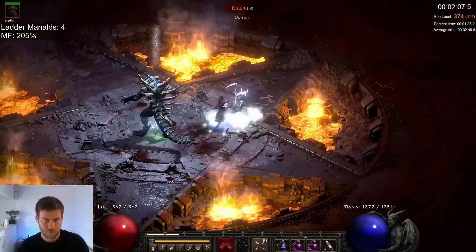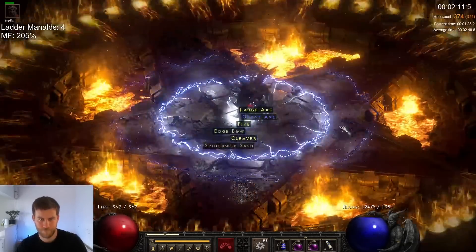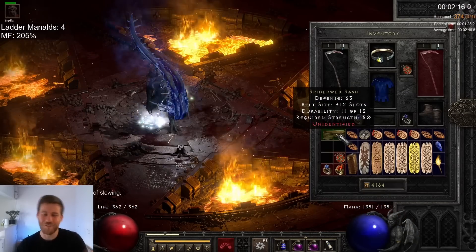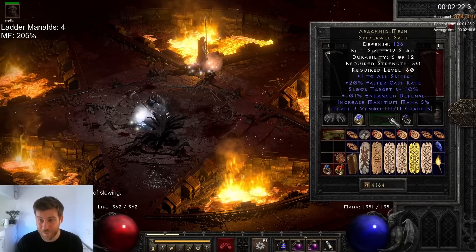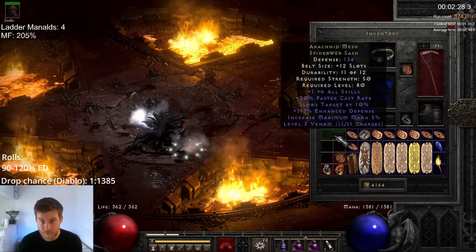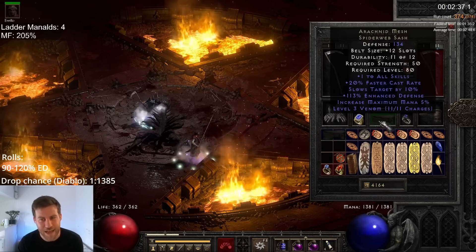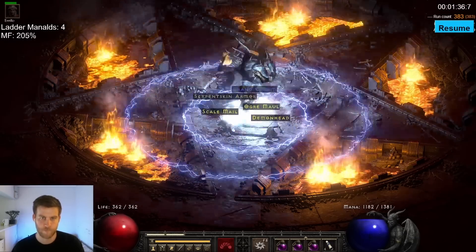On run 374 I found a piece of gear that Nova Sorceresses absolutely love — we found one ourselves! It feels so much better when you find it yourself. The one I traded for has 101 ED, so we want an upgrade to that. 113! Bonus 8 defense — massive. And some more Nova gear just 9 runs later.